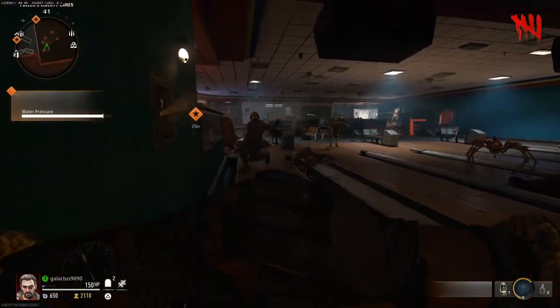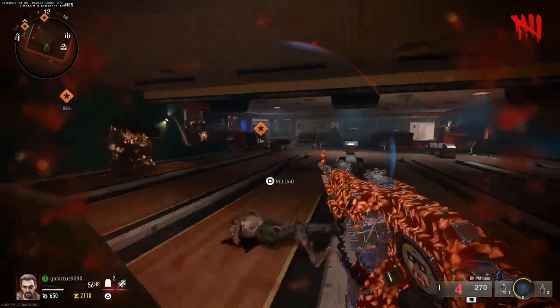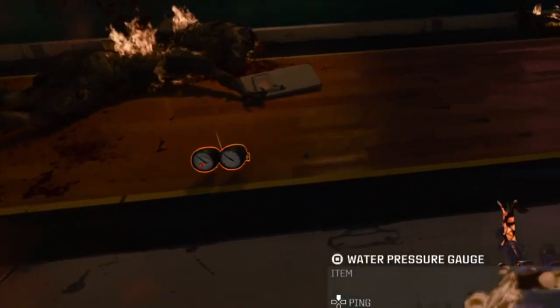Once that is done, when the water pressure is at maximum, all the zombies around you will die off and it will drop you the water pressure gauge. That is the second item we need for the jet gun.